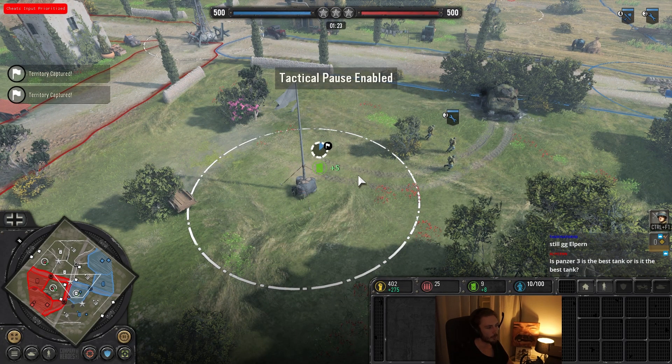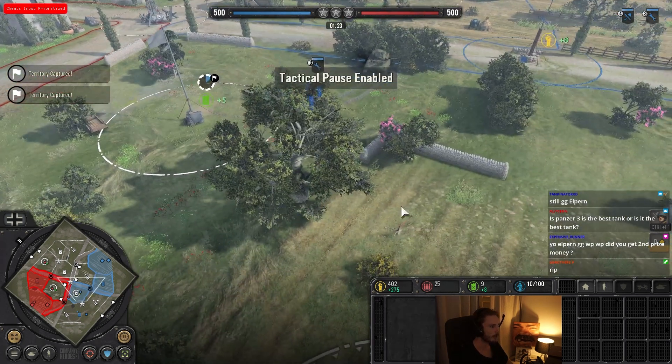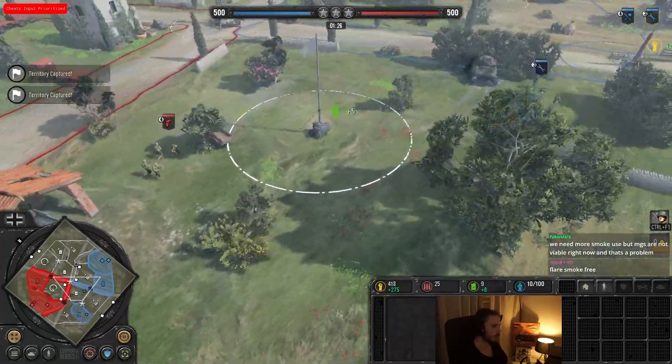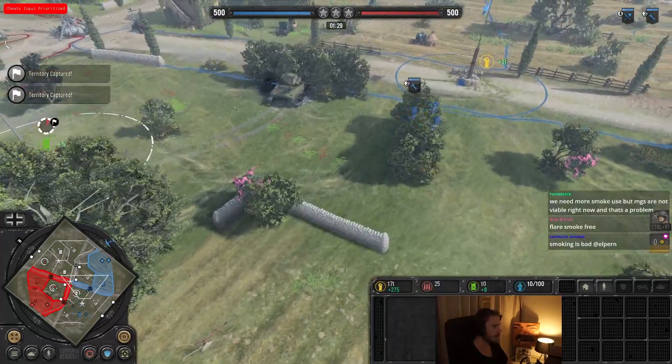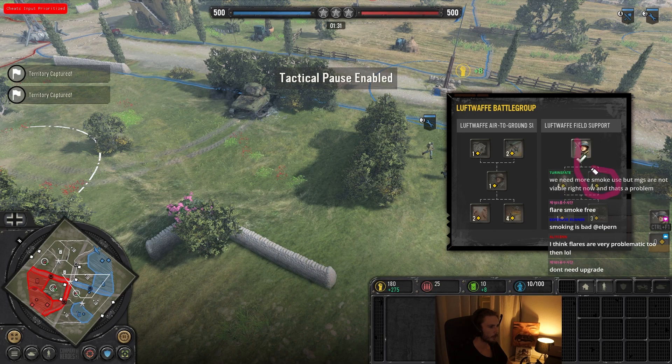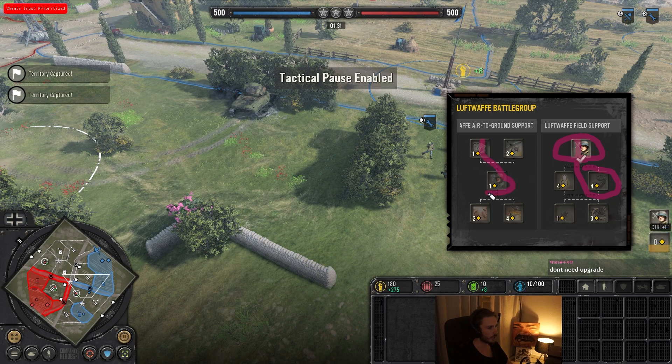I think it was a really good game. Game one and two kind of just disappears because it's US versus Verr, and I think — especially after those two games — that matchup is impossible for Verr. I think Verr in general has two approaches when you go Luftwaffe: you can either go straight for the Verbal Wind — you're always going to be picking up this because it's free — or you can go for the Fallschirmjäger.